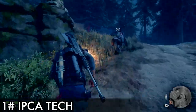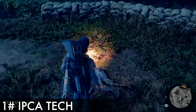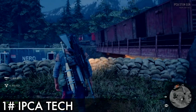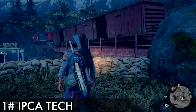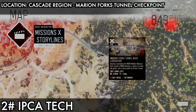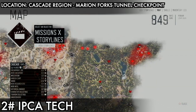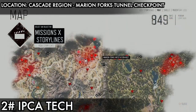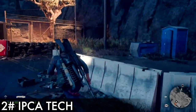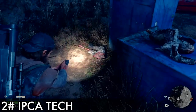On the map you'll see an X where there's a dead body, so they're hard to miss. Go to them, search them, and you get the IPCA tech. We need 18 and you cannot miss them. Sometimes they're far from the station, but mostly very close by. When you see the X you'll know where they are — sometimes inside trucks or caravans. Just go around, search around and you'll find them.